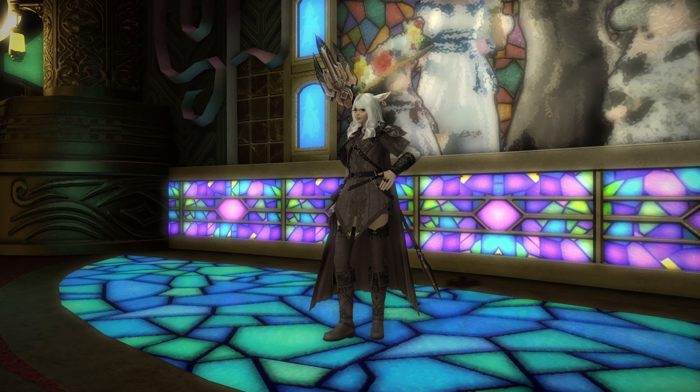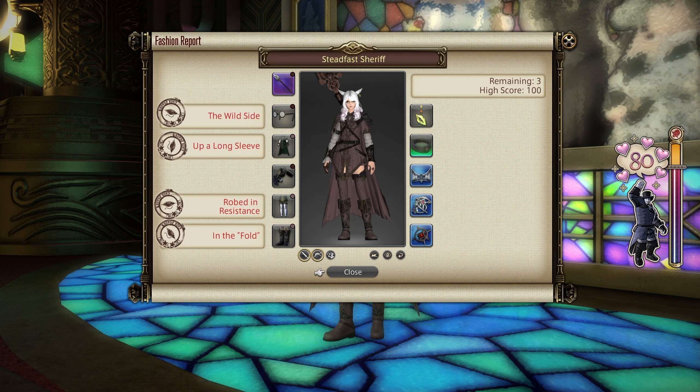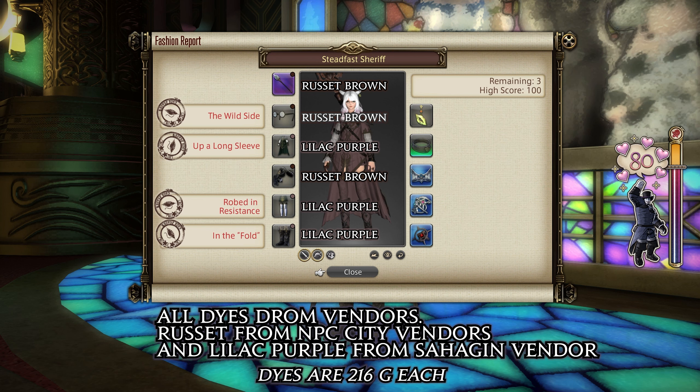That's the 100 score — not too bad this week apart from the legs, but there are ways around that. For a very easy dye option: you'll see we've got two Russet Brown dyes, first on a weapon and on any helm in the game. Make sure you have something equipped in every slot or this won't work. Russet Brown on weapon, Russet Brown on helm — both from NPC dye vendors such as Nanabay in Ul'dah. Then on our chest piece, legs, and feet we use Lilac Purple, which is from the Sahagin vendor for 216 gil.